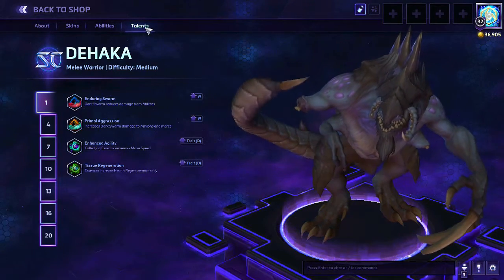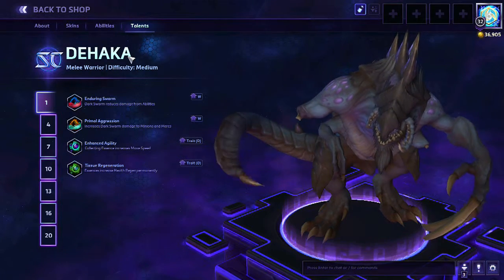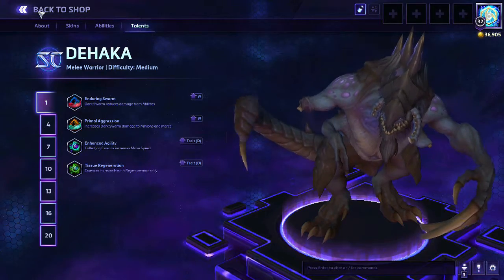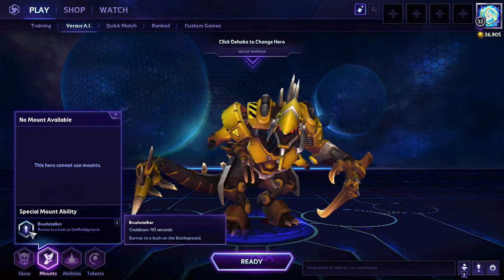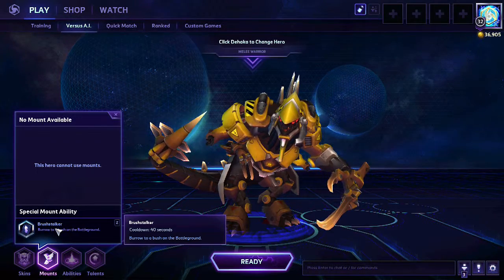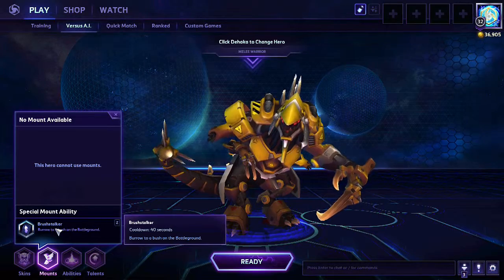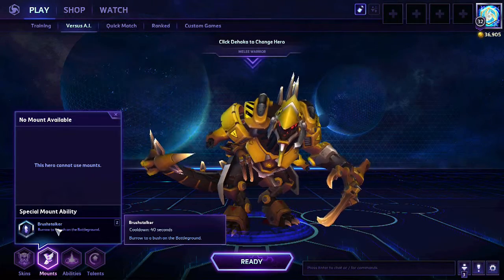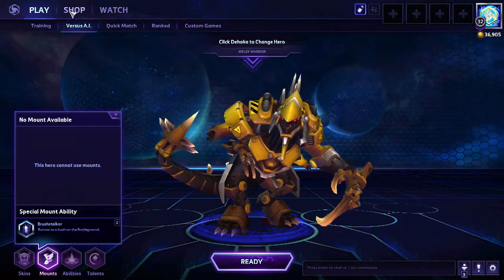Now the big question — what is his talent tree like? He was available for a week on the Public Test Realm, which I played a few matches of. There's one other ability he has not shown here: his mount ability, Brushstalker. Burrow to any bush on the battleground, 40-second cooldown. His mount ability is like Abathur's burrow ability — he can burrow to almost anywhere on the map. He can reach any bush or vent on the map. Think about how useful that is — if you need to get from one end of the map to the other, you can do that.